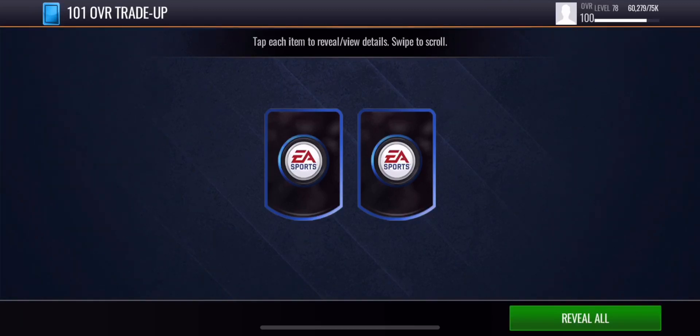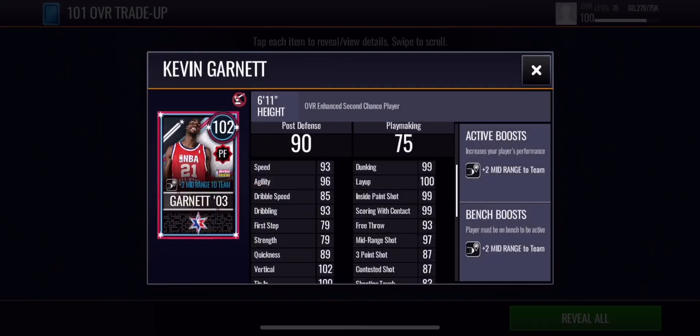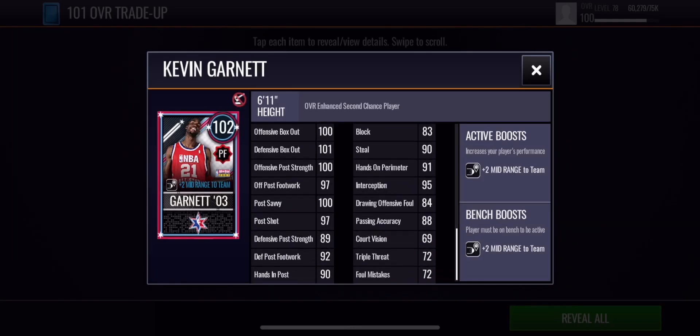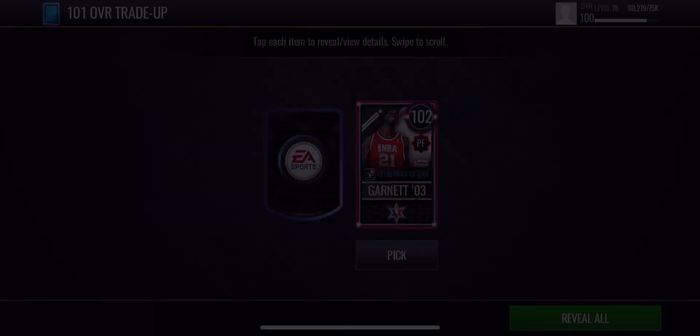If I don't get Luka then I'll probably go with Vince Carter or Kevin Garnett. Let's go from the right — alright, so it's Kevin Garnett! Let's look at his stats: decent stats, some nice rebounding, okay three-point shot, 93 speed, 96 agility, 100 layup, 99 dunking, 83 block, 92. He also gives plus two mid-range and 15 overall.